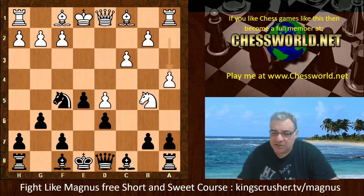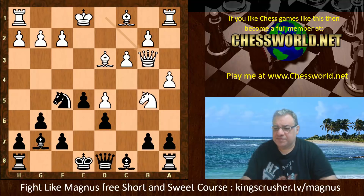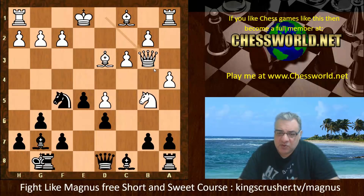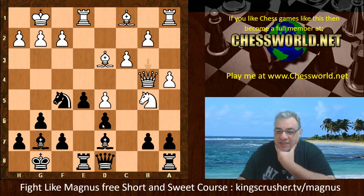We have actually g6, Bishop d3, Bishop g7, Queen b3. What's the Queen doing on b3 here? Black castles, white castles, Rook e8, Rook e1, Bishop d7, and now actually we do have Queen b4 putting pressure on d6.